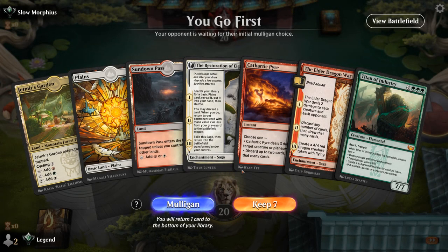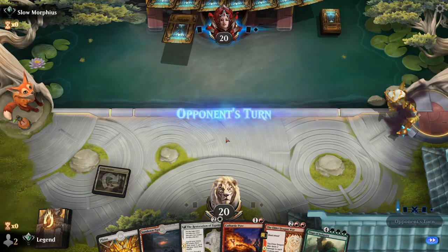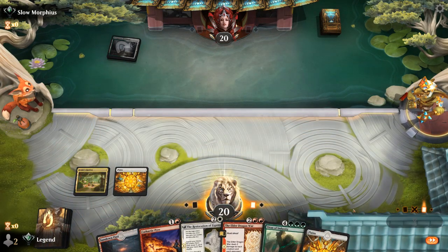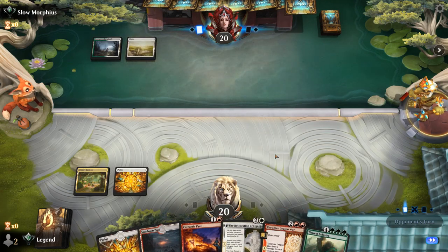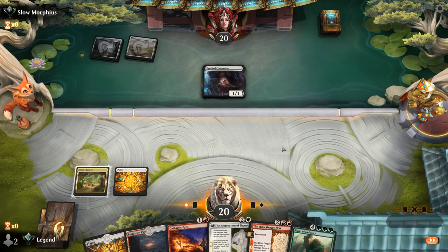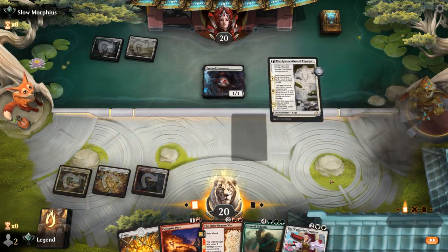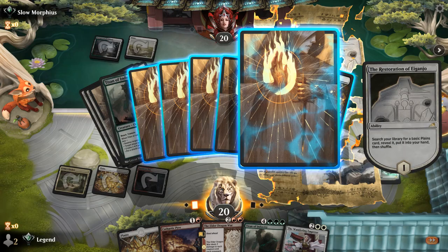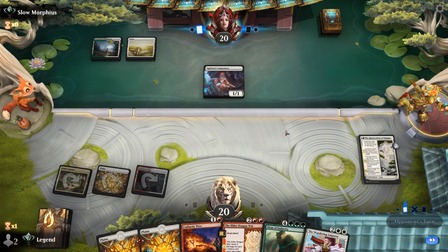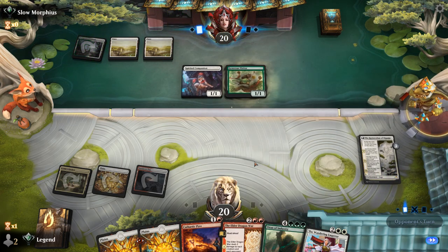We're on the play and the hand has quite a bit of potential if we find Invoke Justice. Turn-2 Pyre for either removal or looting — although better to loot with Elder Dragon War as it doesn't cost us a card. Opponent is on Green-White Enchantments, which could be a tough matchup, although Titan especially with Reflection of Kiki-Jiki could help us deal with a bunch of enchants. Next turn I could also discard Titan with Restoration, but I'd be better off discarding a Plains to put in play. Chapter 1 of Elder Dragon War is looking good now along with a Fable.